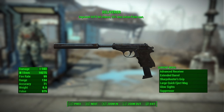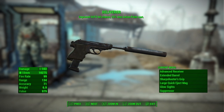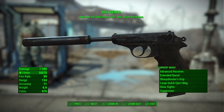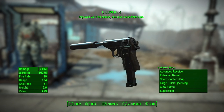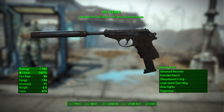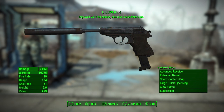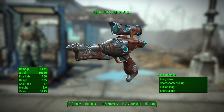There are two other weapons I want to talk about. There's the Deliverer, which you pick up when you do the Railroad questline. A lot of people say it's one of the best — it's a 10mm that does 103 damage, has improved VATS hit chance, and costs 25% less action points. But in the long scheme of things, it doesn't make much of a difference.